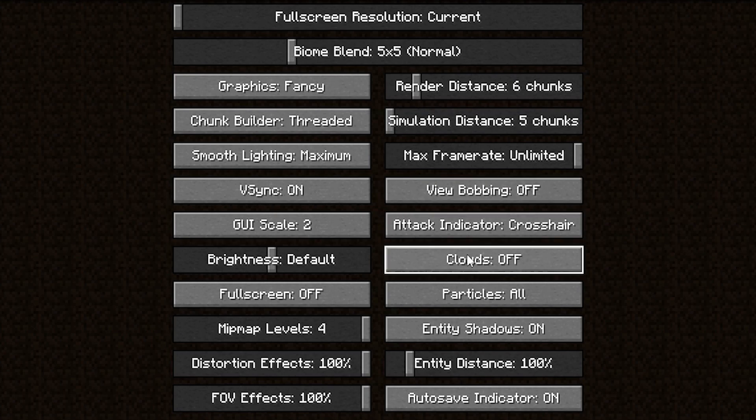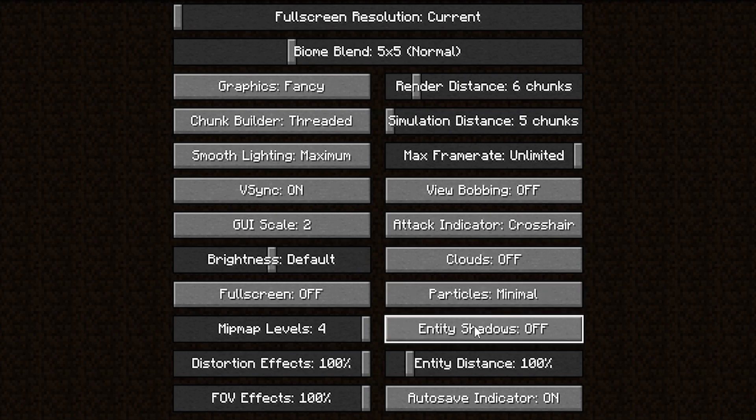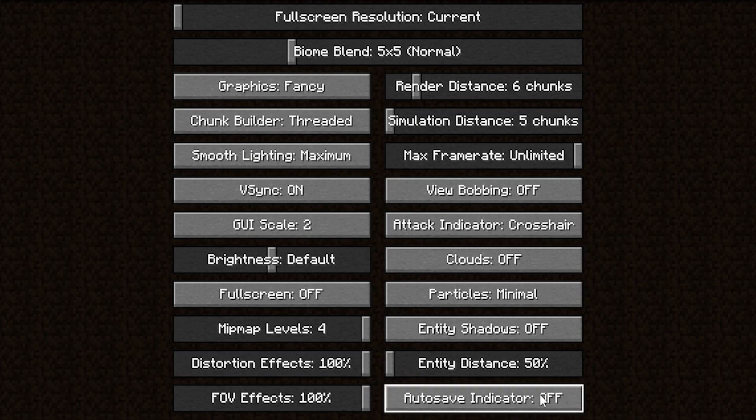For Clouds, I recommend turning these off. Particles, turn that down to Minimum. Entity Shadows, turn that off. And Entity Distance, turn that all the way down to 50 — the lowest setting available.